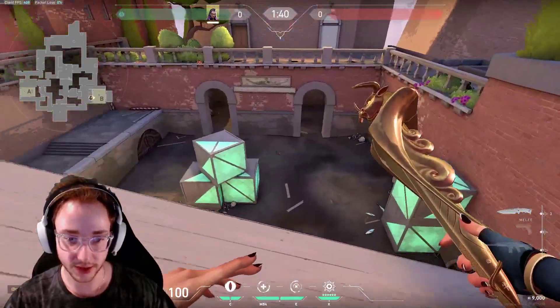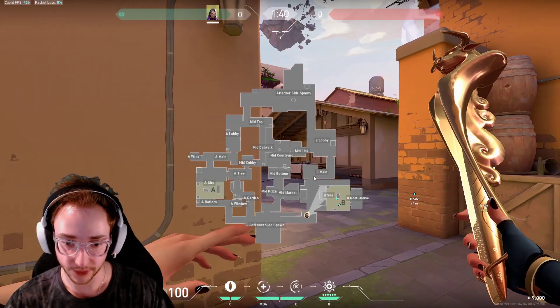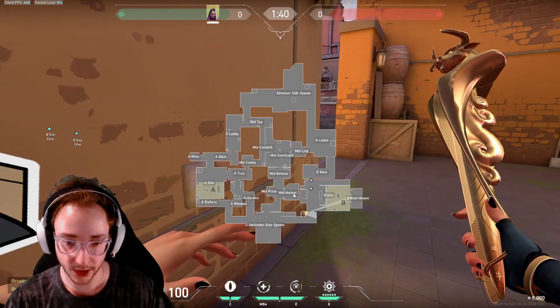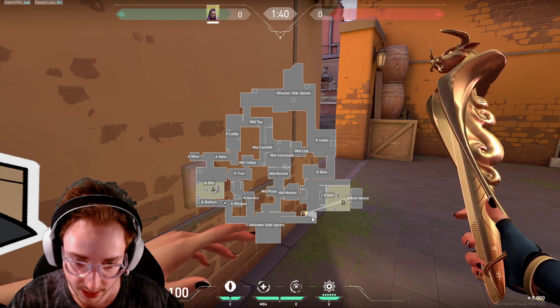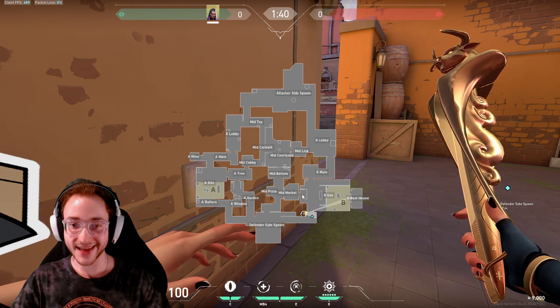Don't let the attackers easily get site. Sometimes it's just going to be hard to hold — for example, if they're using lots of abilities, just come back and group with your team. If you're coming back and grouping with your team, wait for them to rotate from A, or mid, or wherever they are. You can also retake from market or flank. The point of retaking is to retake the site together.